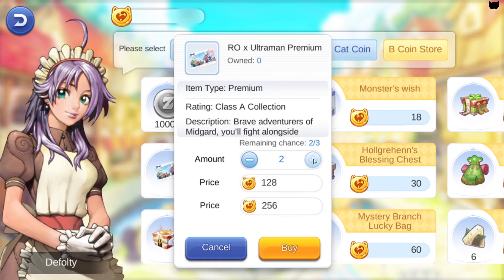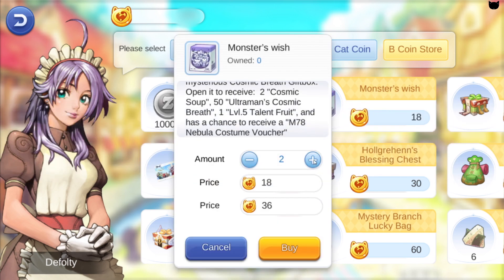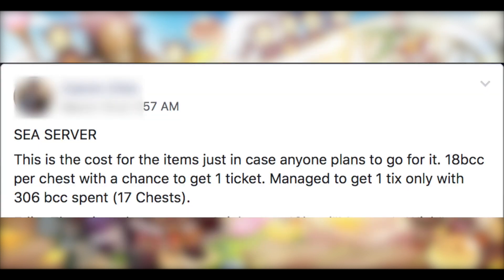If we compare the Ultraman Premium with the Monsters Wish: with the Ultraman Premium you spend a total of 384 BCC and you get a 100% chance to get the Gutswing. For Monsters Wish at 18 BCC each, we don't really know the chance of getting the Nebula Voucher. But if you want to be like these guys who spent an awful amount of money on Monsters Wish trying to get the vouchers, then be my guest.